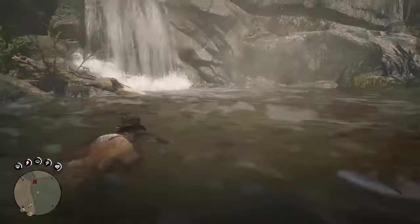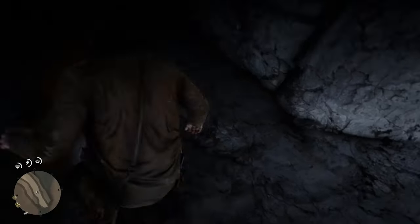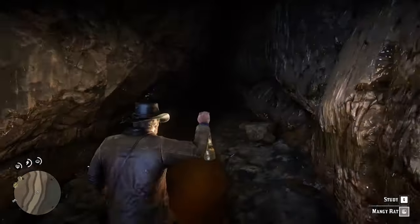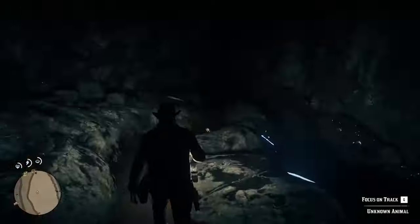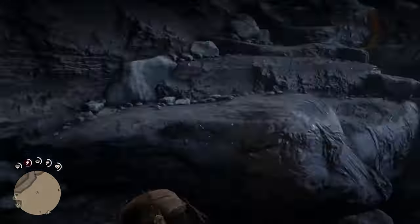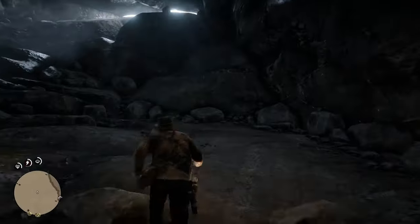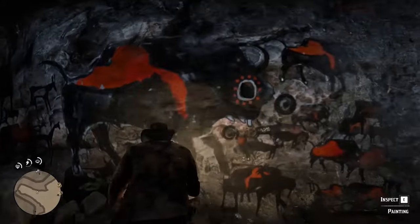To do so, get to the Elysian Pool waterfall and enter inside it. Here you will find a cave, inside which I suggest you use your lantern, because if it's night, you can see where to go. Just follow the orange water. Be careful at the entrance not to fall down. First, go to the left and you will get inside a huge cave area. If you go to the right, you get into another tunnel that has nothing inside. While if you go to the left, you will notice a wall painting that you have to reach and interact with in order to conclude the mission.